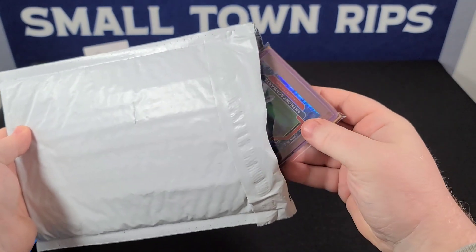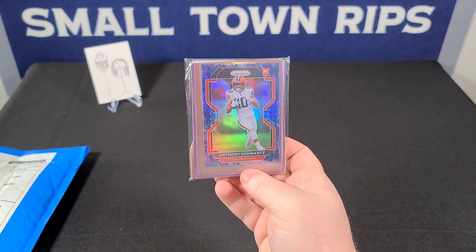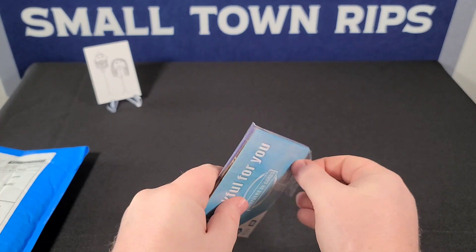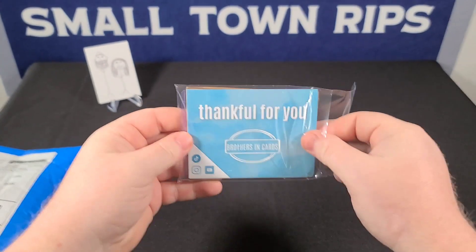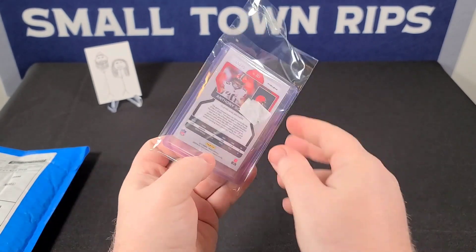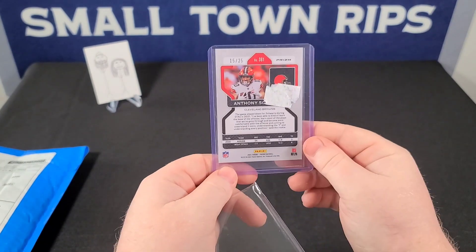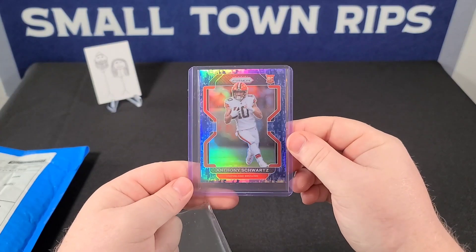We got Anthony Swartz camo — another part of our rainbow, brought to you by Brothers and Cards. Cool little operation they got going on there. This is the blue camo 15 out of 25, to add to our Anthony Swartz rainbow.